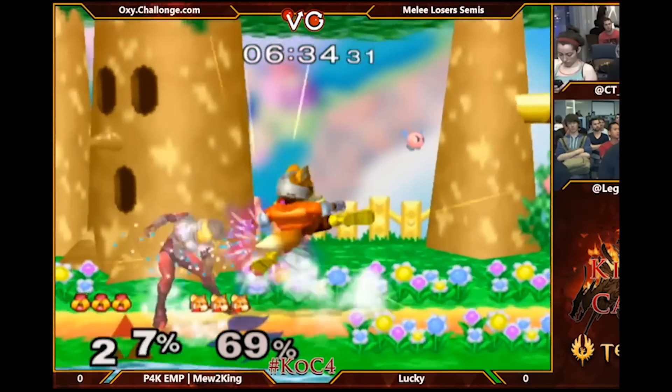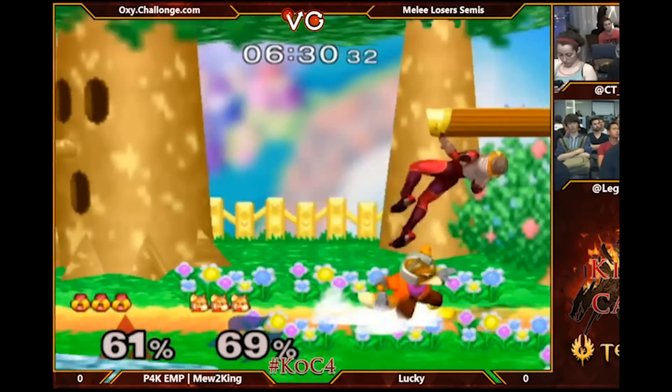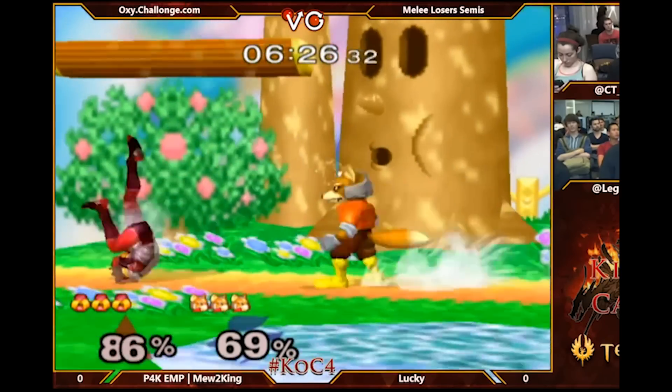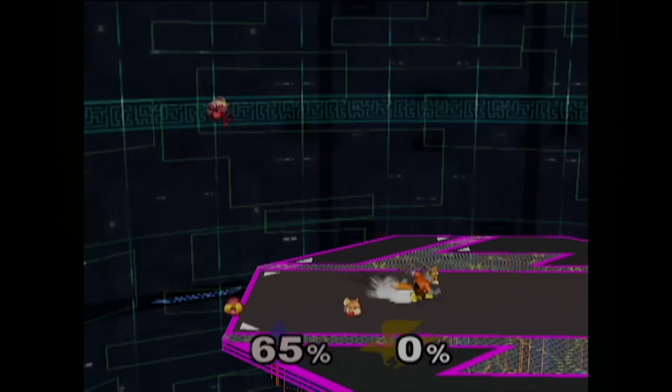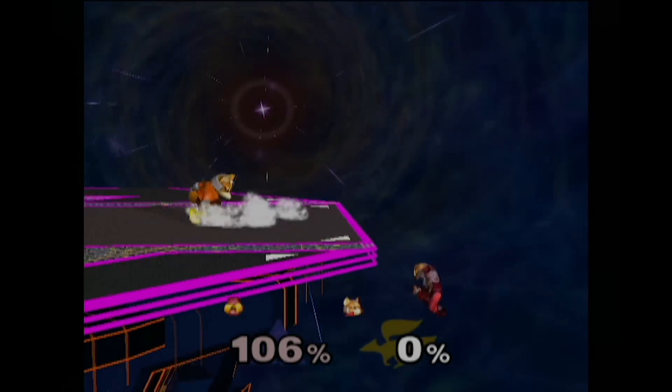It also can combo really well. If someone's expecting the Upsmash, a lot of players tend to DI in and up so they don't go too far off the stage, and if you do Waveshine Nair when they're DI'ing like that, you can usually follow up with another Nair, or even just the shines — you can get them going downward so you can actually get an edgeguard after that.